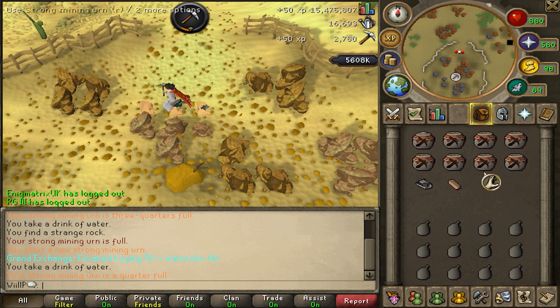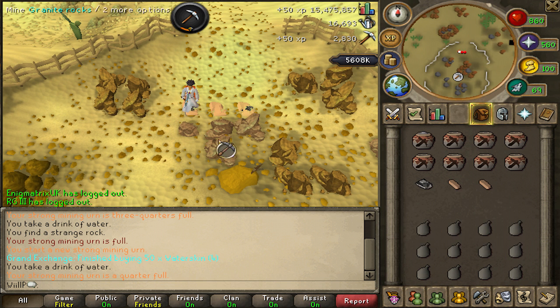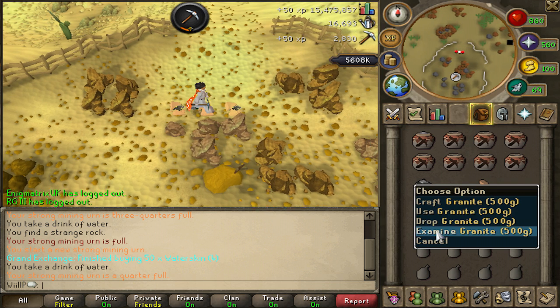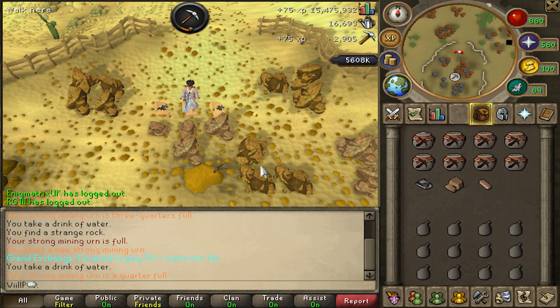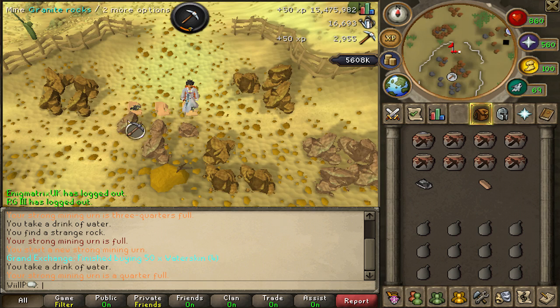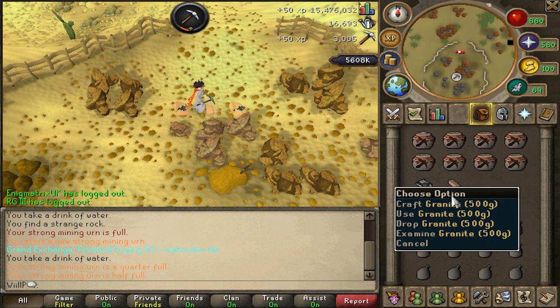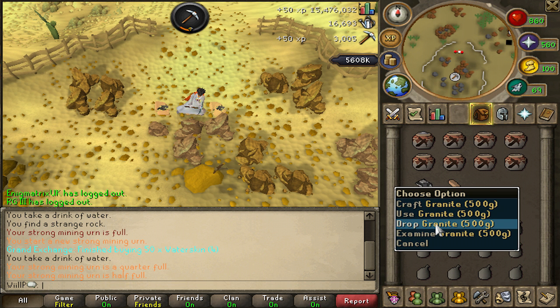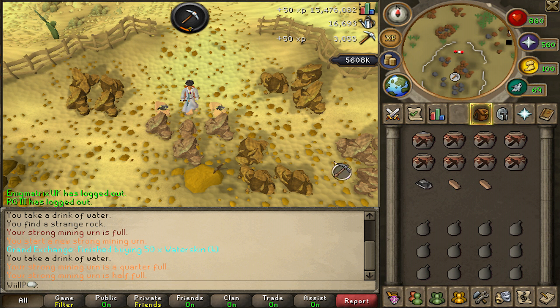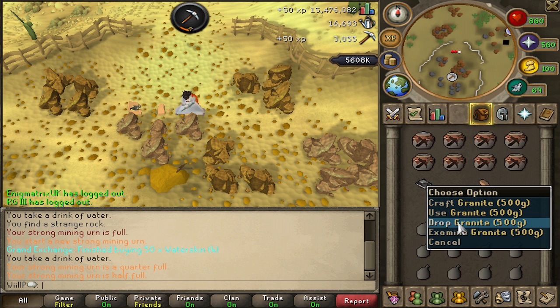I have got a chaotic rapier so I don't usually use the whip anymore. Here's a little fact: every time you hit something with your chaotic rapier it costs 133 GP. It may not seem a lot but it actually is, because when your chaotic rapier gets to 20% charge, it then degrades to zero and you've got to pay 2 mil to get it repaired, or 200k coins and 20k tokens.